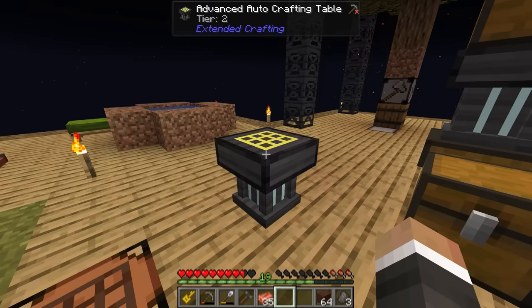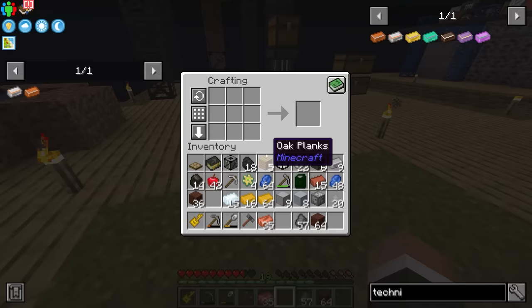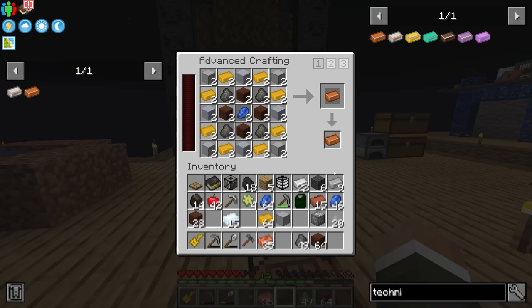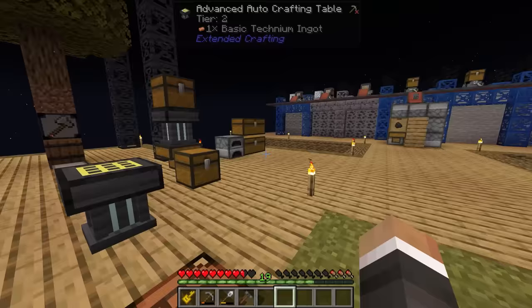I'm going to bulk make some of the bronze and try to bulk make some of the basic technium, just so we have it ready to go and don't have to keep manually crafting it over and over again. I can't shift-click in more than one set because we don't have enough cold coke on us. What's our limiting factor here? It's clay and smooth stone. So there are kind of two things we need to do here — clay is not a problem, we've got a clay miner and can go get a ton of clay.